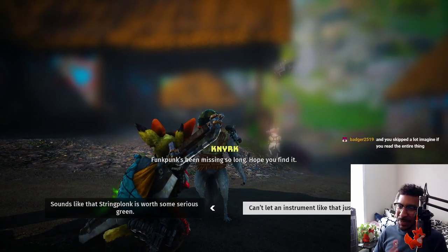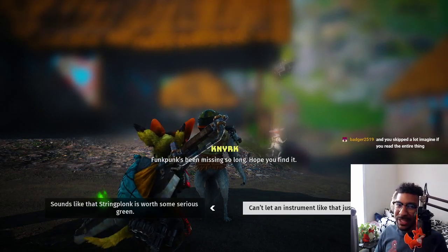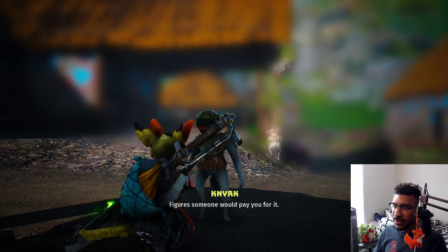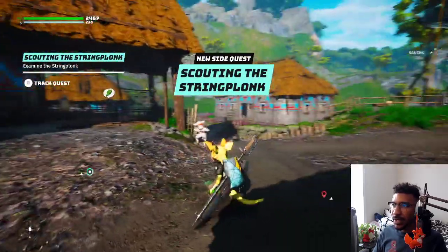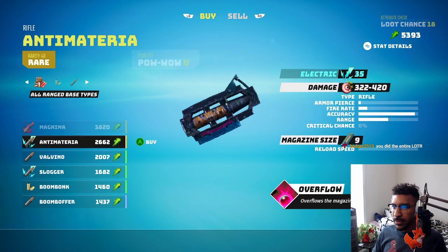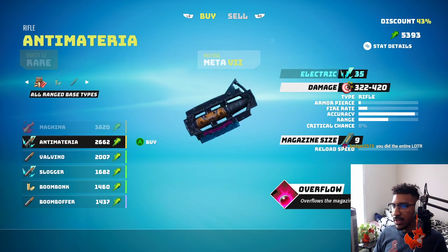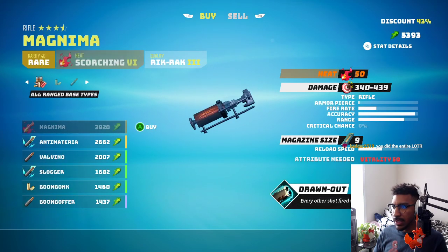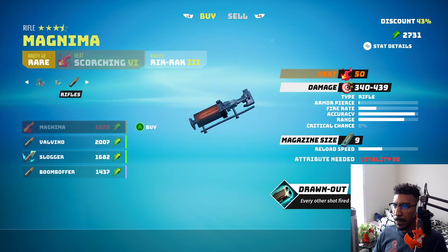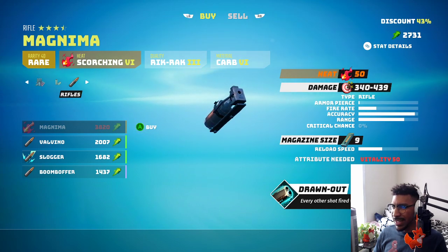Like the teacher just put me on the spot to read to the class. You skipped a lot - I thought I did enough, I read two chapters. And they were like, you didn't know? It's a trilogy. Scouting the string plonk - let's see what we've got here. This is actually really good - overflows the magazine with 50% of the capacity. Vitality - I might buy both of these, I have to get my vitality up though. This is actually really good, I need 50 vitality for this, that's like two upgrades.